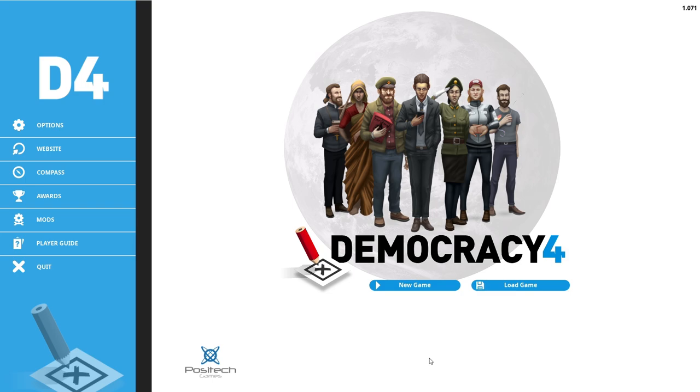Democracy 3 and Democracy 4 are basically sandboxes where you get to be a political ruler and control the different policies, different ways in which a nation will go. You can focus on all sorts of different things like during your terms — you could say I'm gonna solve the debt crisis or I'm gonna solve alcoholism — and you make that your goal and work towards it, then maybe the next time you try something different.